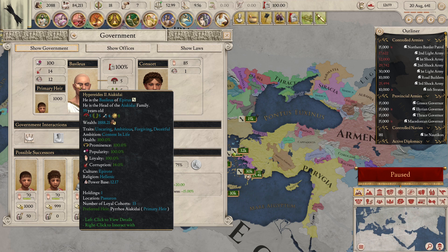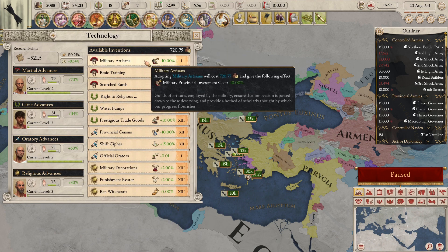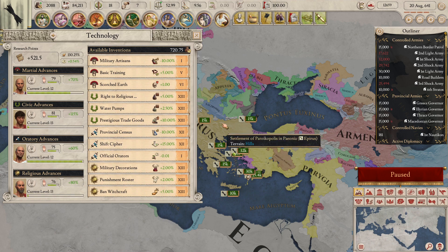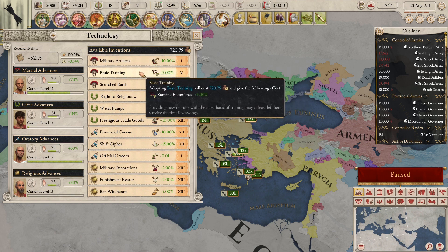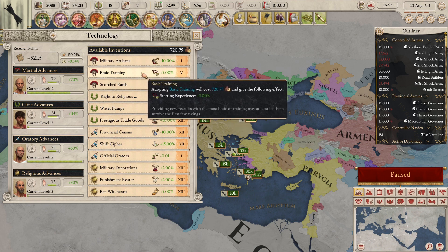It's also worth mentioning that removing mana changed the currency for purchasing inventions — it now costs gold, which scales depending on your revenue. Previously, inventions like military artisans, basic training, or scorched earth cost military monarch points. Now they only cost gold.